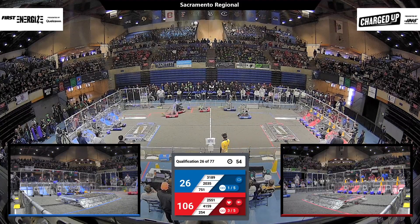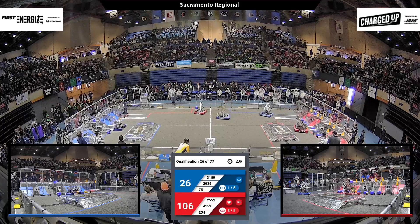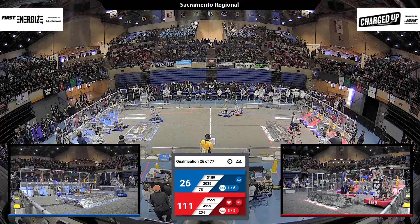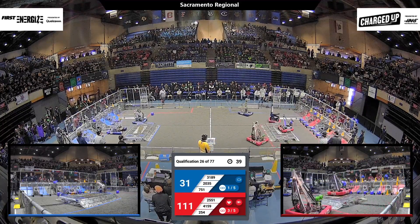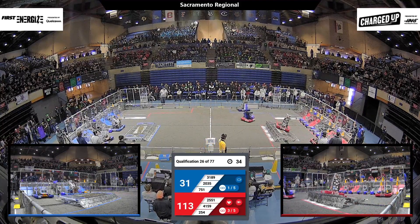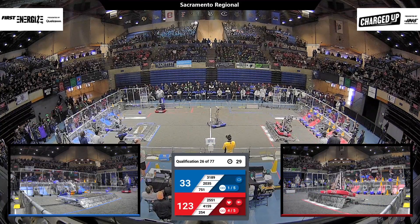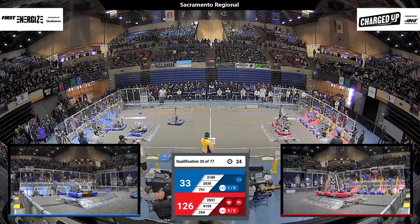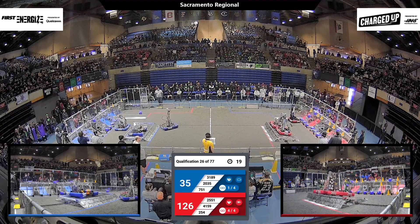We've got less than a minute in the match. 254 grabs a cone for the Red Alliance and then zips, pirouetting around over the charge station — catching a little air there. Now they're trying to load that cone in the hybrid zone, and they make it! The Red Alliance now has three links. They need two more but we're running out of time — we're getting to that end game. Two Red Alliance robots are already parked on top of their charging station, although 4159 kind of leaped off there, but they rebalanced.